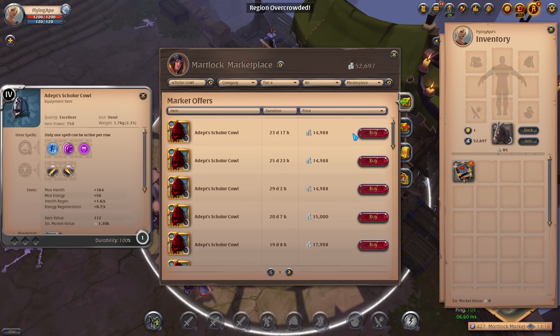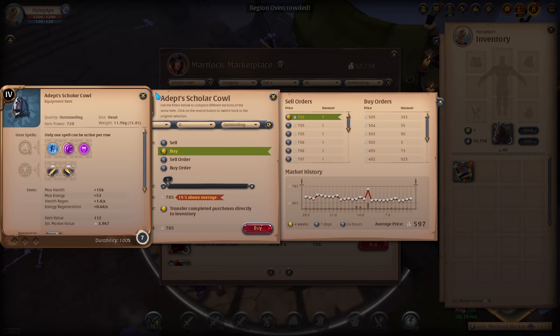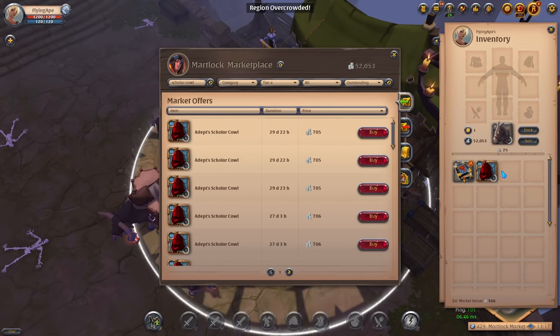The Masterpiece quality is very expensive. Outstanding is a great choice — it still gives 20 extra item power and it's only about 100 silver more than the regular one. Go with outstanding for the Scholar Cowl, and maybe when you're watching this the economy might be different, so you could even buy an excellent one if it's not super expensive.